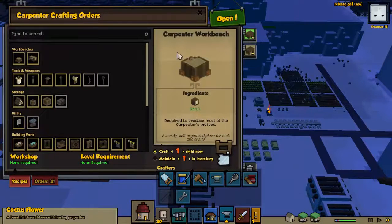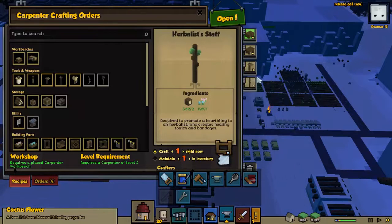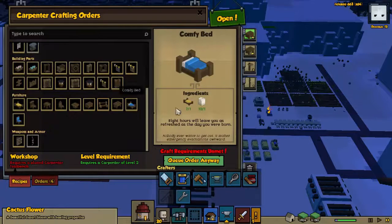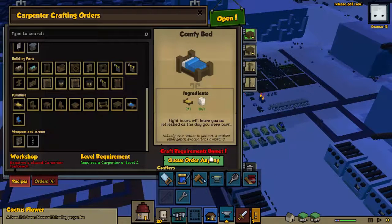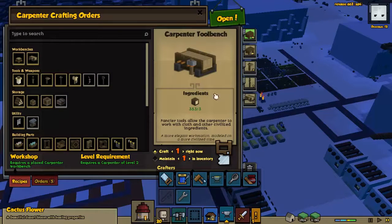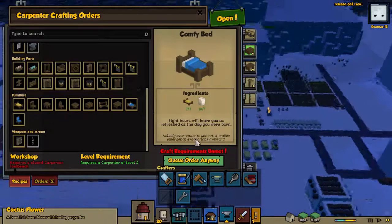This guy leveled up so let's go ahead and get those as backups. We can start making comfy beds - it requires a twitch, let's get one of those, let's prioritize that. Then we can start making comfy beds for everybody.